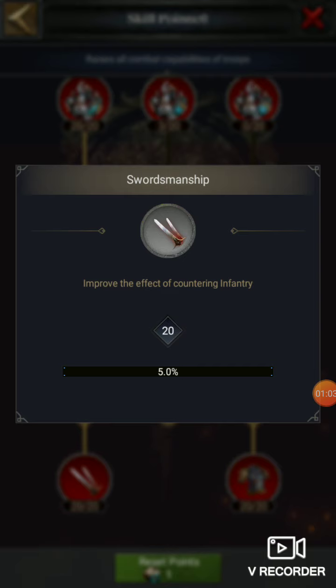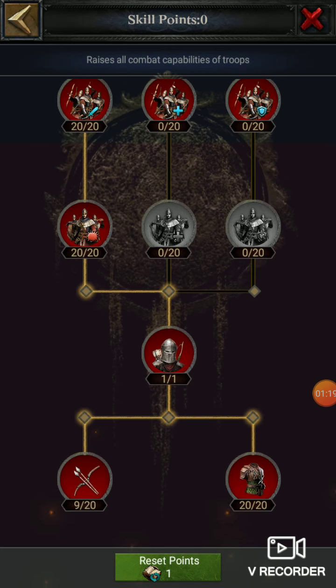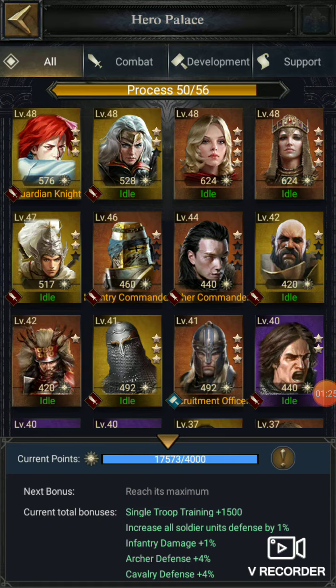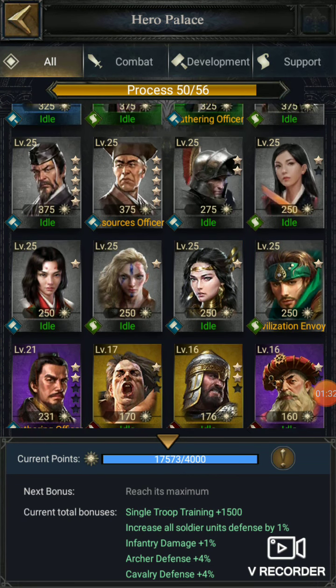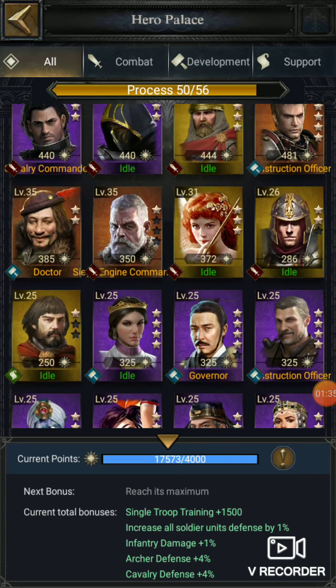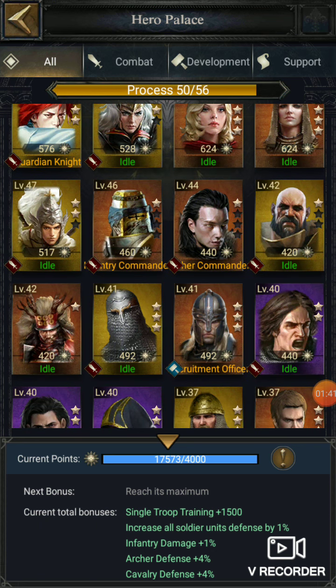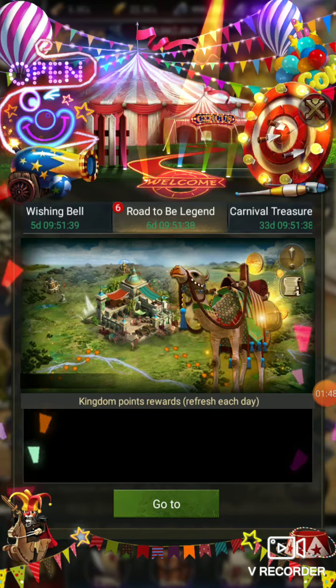Try to make these heroes at least level 46. The benefit of a level 46 hero is that you can activate both the main skills — five percent and five percent — to improve and reduce the effect of being countered by cavalry, sorry, infantry. The same applies to this hero too. Currently for non-spenders it's not much easier, so try to do at least one by one for all your heroes, whether you're focusing on infantry, cavalry, archers, or siege.